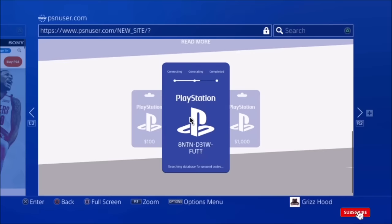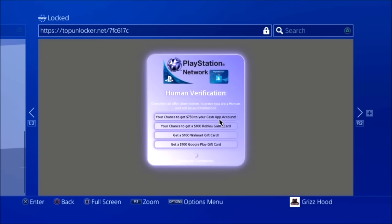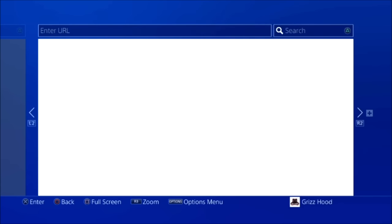This is the step where you want to grab your phone to take a picture or write it down. It says 'Searching database for unused codes' — that's exactly what you want it to say. Once it gives you an unused code, go ahead and write it down. Once you have it written down, select 'Show Full PSN Code' and it will bring you to the final step.